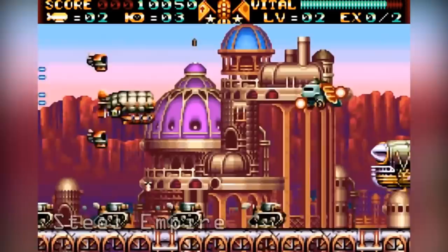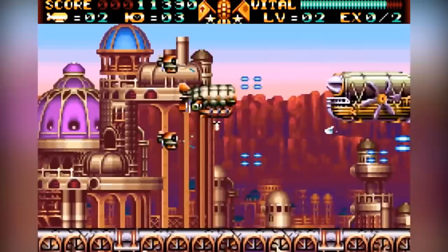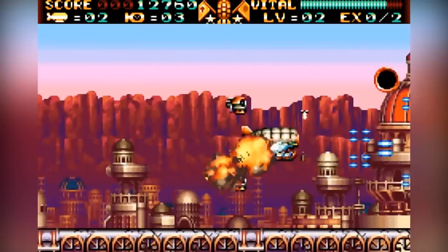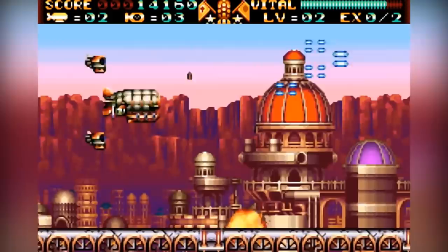Steel Empire is another side-scrolling shooter available on the GBA. The game originally popped up on the Sega Mega Drive and was years later ported over to the Nintendo handheld platform. The game's unique aesthetics are of a low-tech nature, with it being set in the late 19th century of an alternative world, making it vary greatly from the space style and art direction found in most shooters.